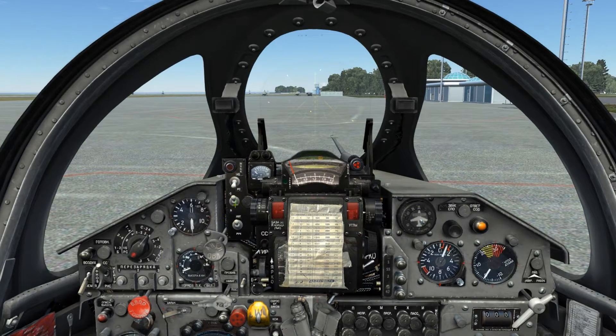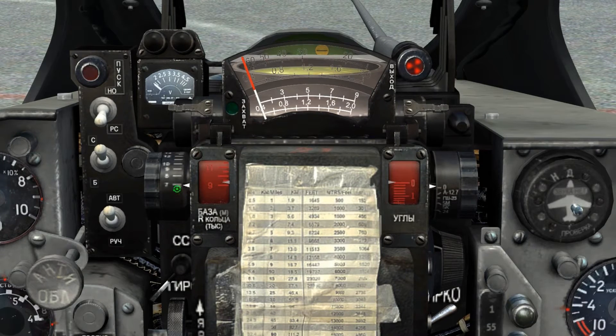Next, we'll set the target size on the ASP gunsight, which is the dial to the right of the three vertical switches. The scale on the left is for aircraft, while the illuminated scale to the right of it is for ground targets, and these values are in meters.